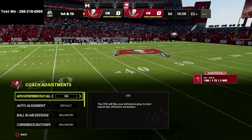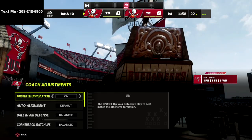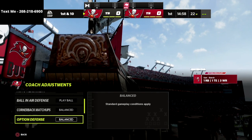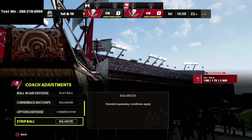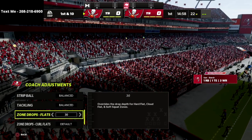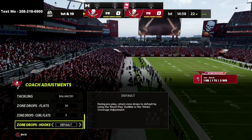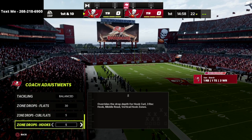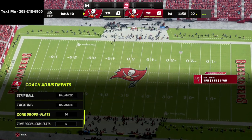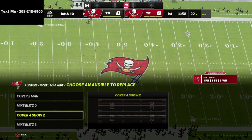So my coaching adjustments — I'm going to go to coaching adjustments and turn auto flip on. Auto alignment is going to be ball in air, defense to play ball. Option defense is on conservative. For zone drops: flats are going to be on 30 yards — I personally prefer 30. Curl flats are going to be on 5, and hook curls are going to be on 5 yards as well. This is going to help us shut down hitches and things like that.